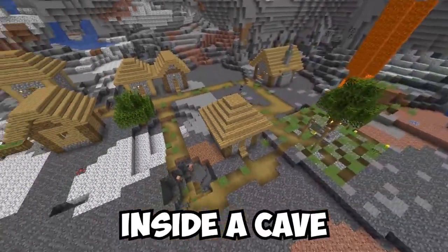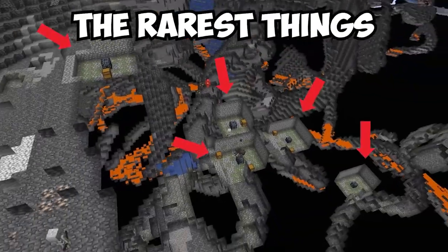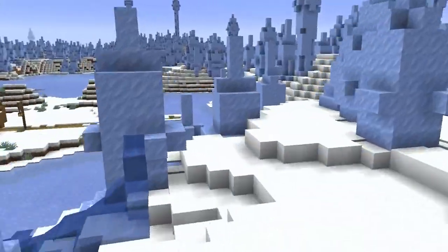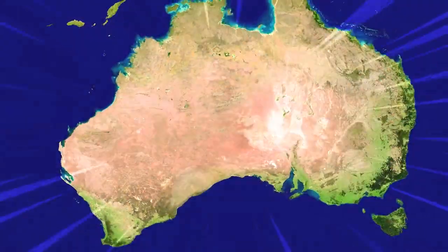This is a village that spawned inside a cave, and this is a jungle temple with no jungle. Today, we're gonna be exploring the rarest things you can find in Minecraft. As the video goes on, the seeds will get more and more crazy until we find the rarest worlds you can see in Minecraft.